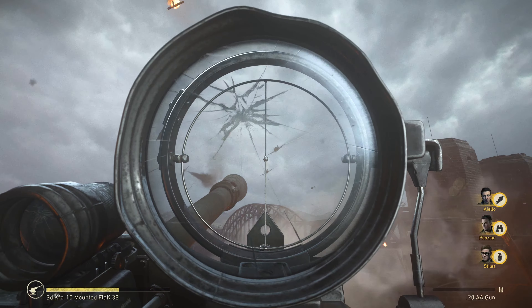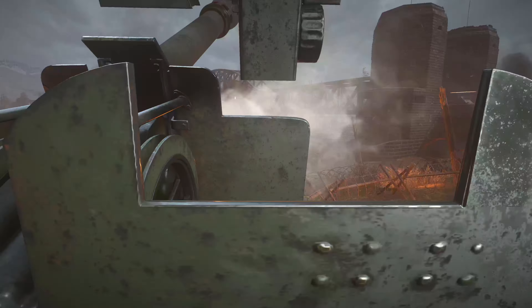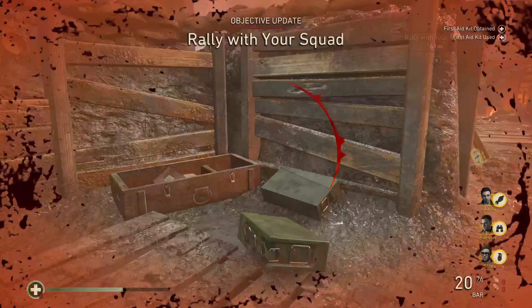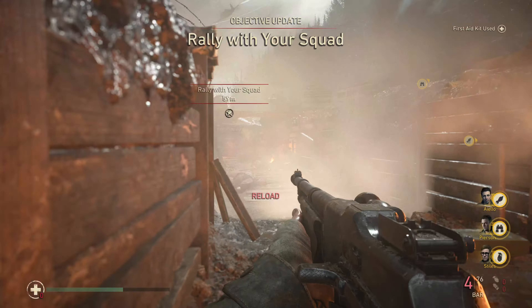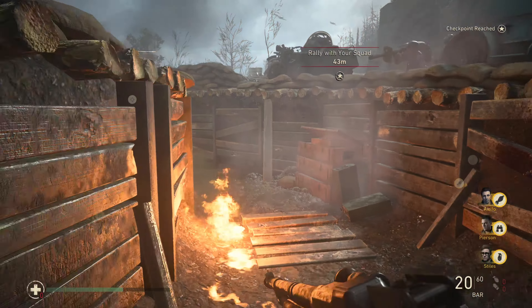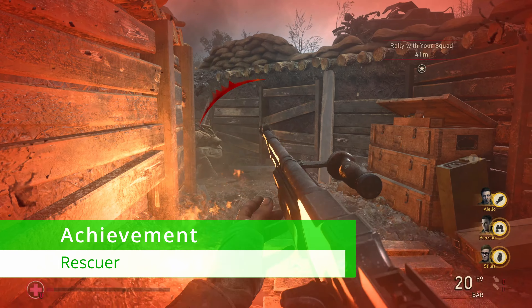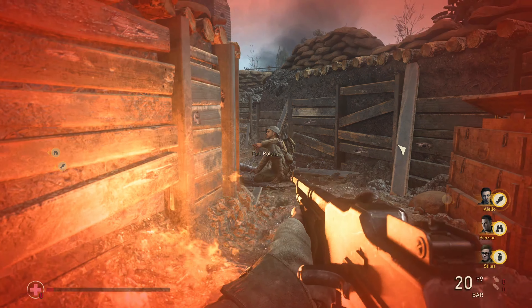When you exit the AA gun, as long as you took out all 25, you will unlock the Defender achievement. The way I showed you where they come from is static. Once you exit the AA gun, we're going to get our final struggle. Go back into the trenches you were originally walking up and head back that way. Once you go around to the left, you'll find a soldier in a pickle with a German soldier — take that guy out and save Captain Roland. That'll be our final struggle, and you should unlock the Rescuer achievement if you've been following my guide.